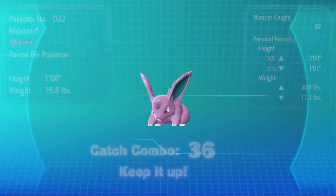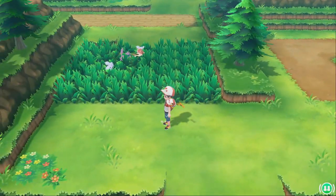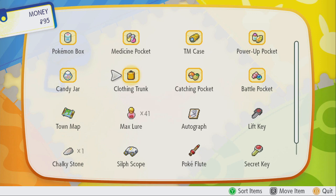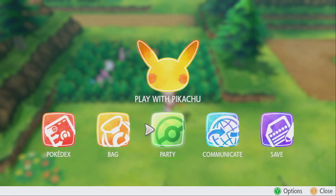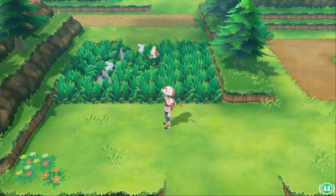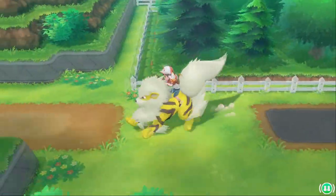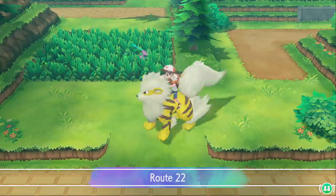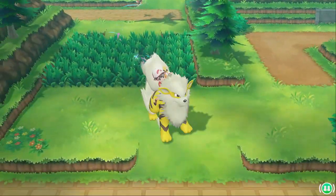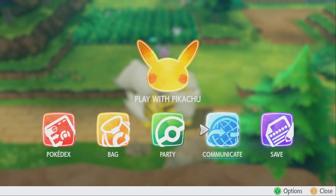The best way to battle the spawn caps is to simply leave the area — and you can do this without breaking your combo. You don't have to stop your catch combo at 31 either; you can keep catching. We're going to get on Arcanine and ride out of the area quickly. If you're near a route with a building leading to the next area, just go in and out of the building. As you can see, most of the spawns have reset. Lures help Pokemon respawn faster, which is why they're so useful.